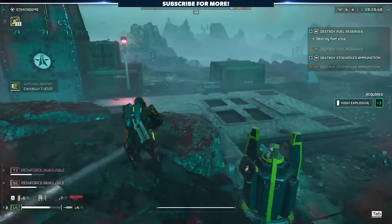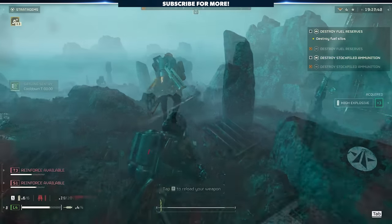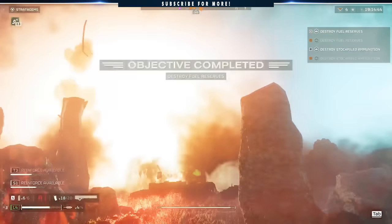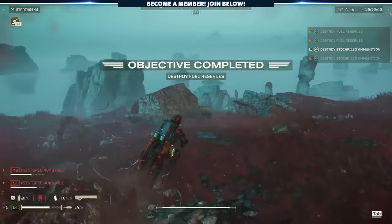A nuke deployed from an eagle seems a bit OP to me, but at the present it certainly feels like enemies have an edge over the Helldivers, so a tactical nuke dropped from a bird could balance the scales. At this time there's no footage of the stratagem in action, but we do know the call-in is limited to one per player, two if you have the necessary ship module upgrades.